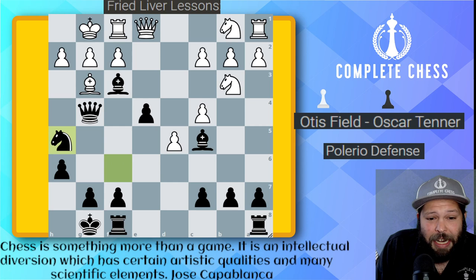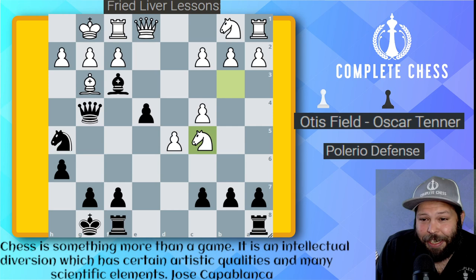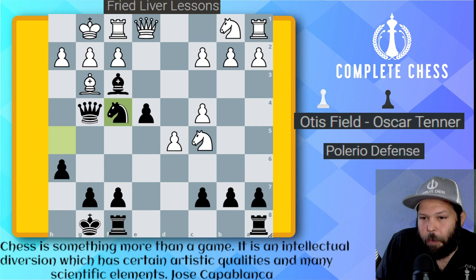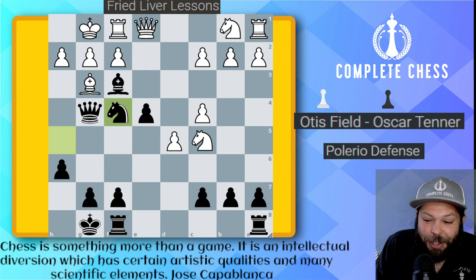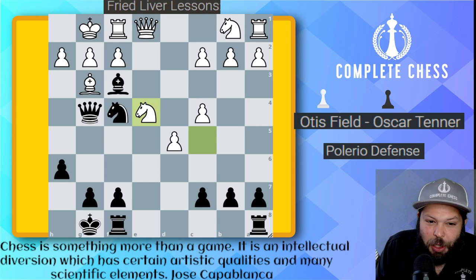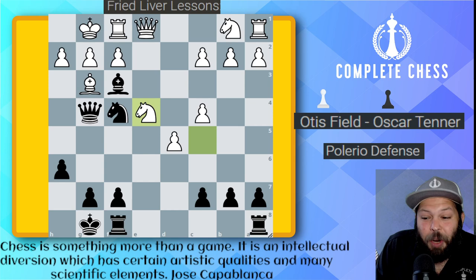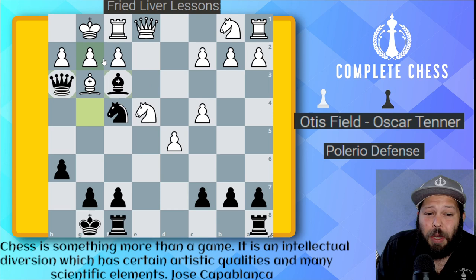Knight to h5 — a nice idea. White couldn't figure out anything better, so free money is free money: knight takes on c5, and now it's pretty much game over. Where was that knight heading? Remember, after every move ask yourself: what is my opponent's threat? Knight to f4 got played. White probably did see this move, but they were probably thinking — even though they're threatening to win on g2, it's not immediately checkmate. But there is a checkmate scheme here, and white missed it. They played knight takes on e4. Now we have a beautiful sacrifice — it's black to move and checkmate in three. Hopefully you saw it — here we get to play the amazing queen to h3, and it's game over. We're threatening queen takes on g2 for checkmate, and the knight is guarding g2 too, so it doesn't help to take the bishop because checkmate still happens.